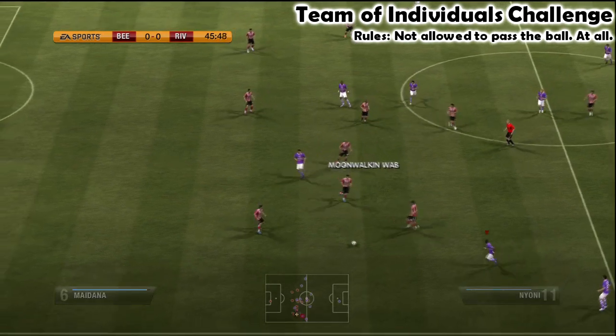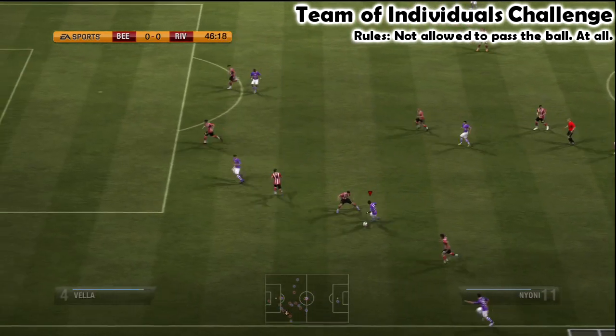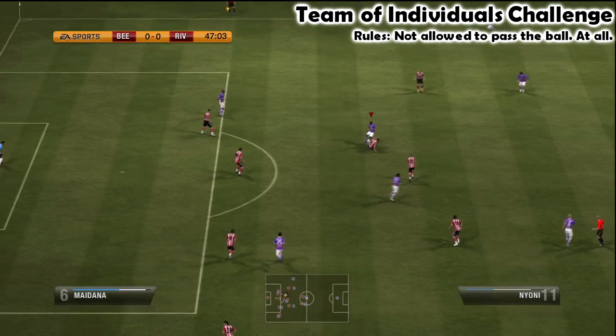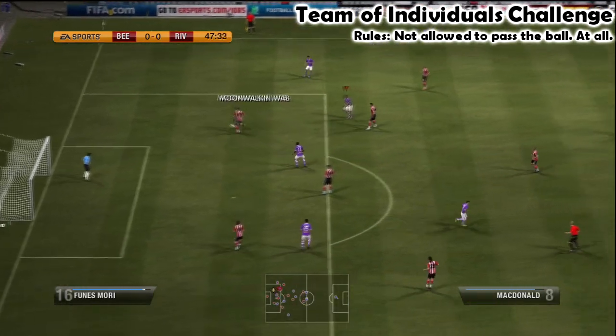But as I was saying, skill moves — the buttons and controls for doing all of the skill moves — are exactly the same on manual. The only thing that might be slightly different is you might find certain combinations a bit harder to do with manual shooting and stuff. But in terms of actually doing the basics of dribbling, they are exactly the same. There's no difference.